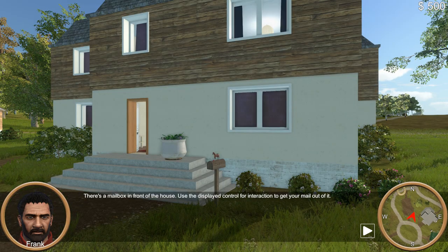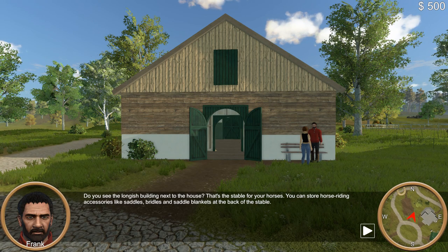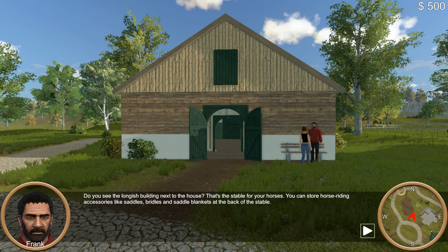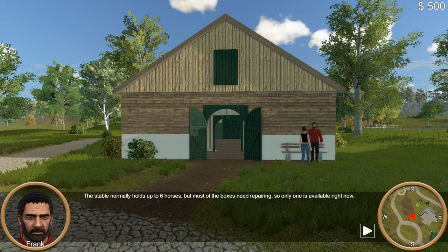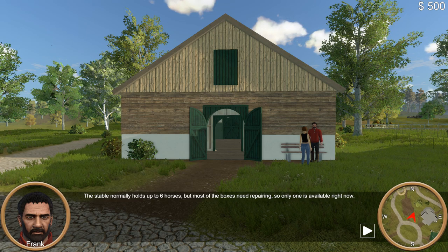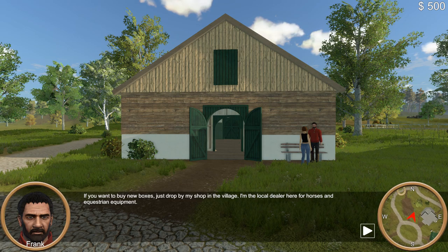There's a mailbox in front of the house — use the displayed control to get your mail. That longish building next to the house is the stable for your horses. You can store riding accessories like saddles, bridles, and saddle blankets at the back. The stable normally holds up to six horses, but most boxes need repairing, so only one is available right now. If you want to buy new boxes, drop by my shop in the village. I'm the local dealer for horses and equestrian equipment.